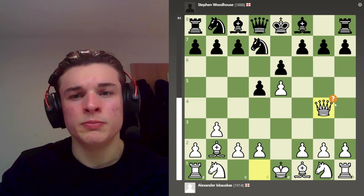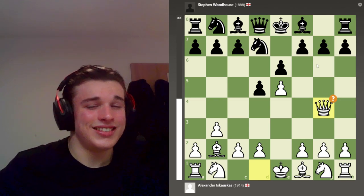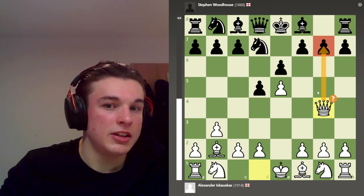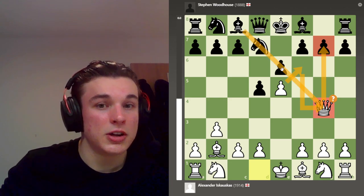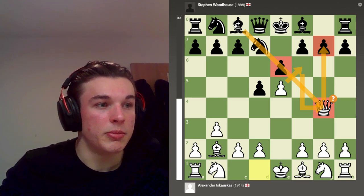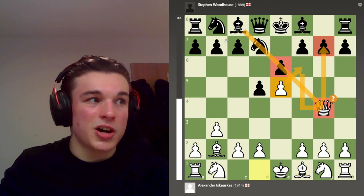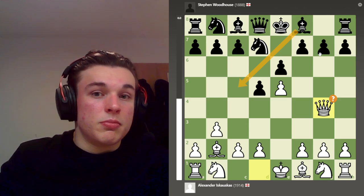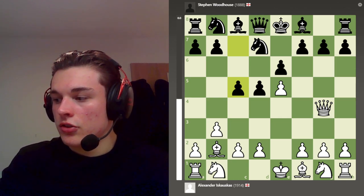Then I play Qg4. The computer says this is a mistake - I don't care what the computer says. It just puts pressure on the pawn on g7. It can't be attacked by a knight on f6 because the pawn defends that square, and it's not vulnerable to any discoveries by this bishop because it's a French bishop. The reason the light-squared bishop in the French Defence is bad is because with a pawn on e6 and a white pawn on e5, the bishop can't get out easily. So my queen is very safe on this square. And he can't move the bishop because I'll take on g7. So he plays c5, taking space, which is principled.